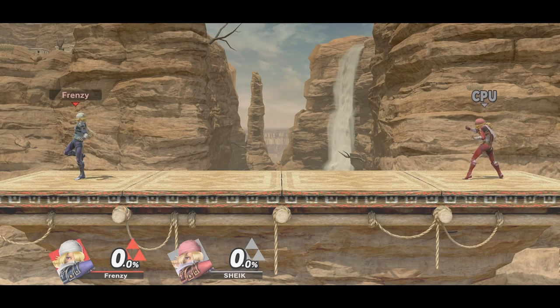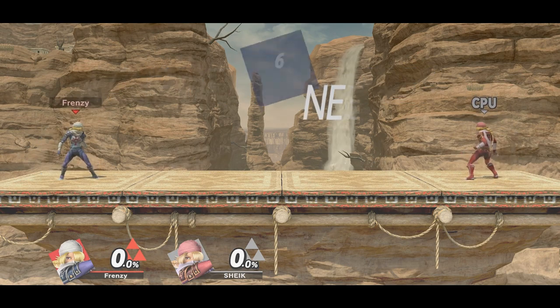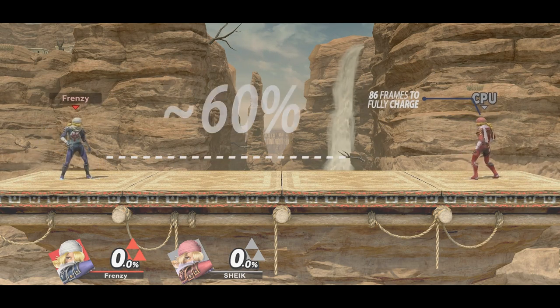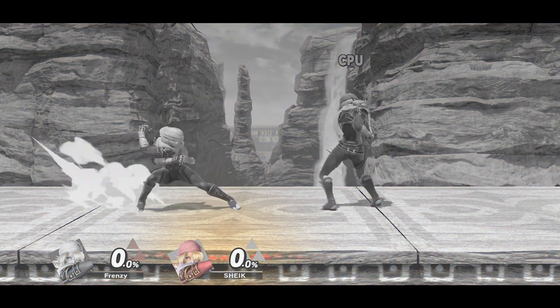When using Neutral B, Sheik will charge up a clip of 6 needles. After the charge up, Sheik can release the needles, covering a big part of the stage. The closer you are to your opponent, the more damage they will deal.